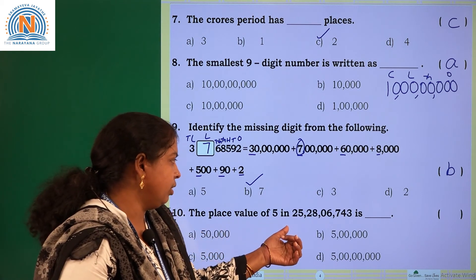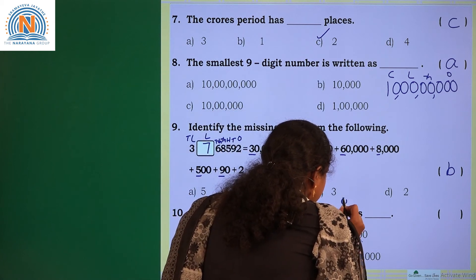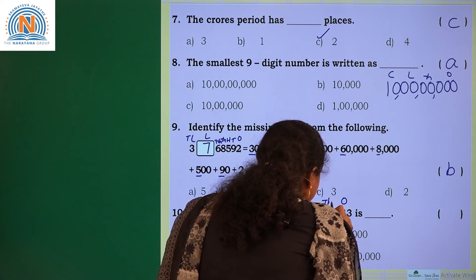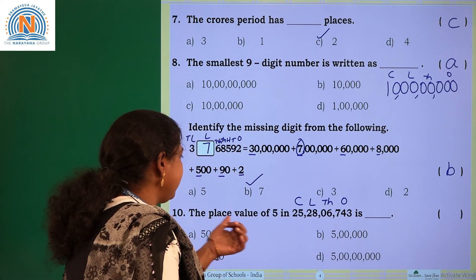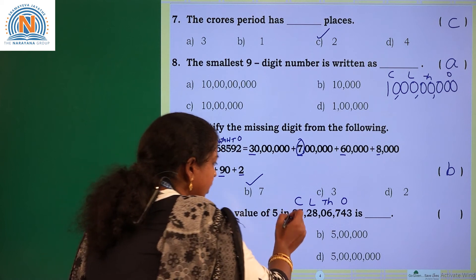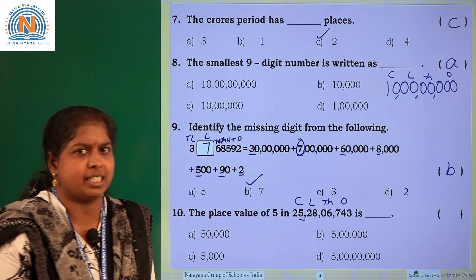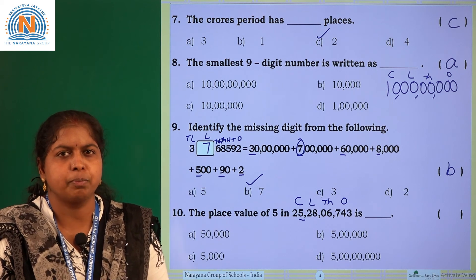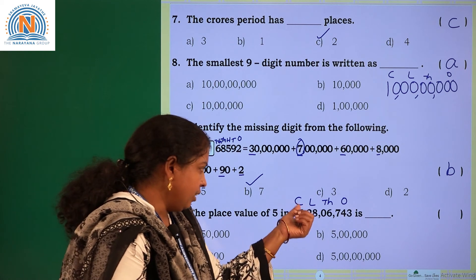The place value of 5 in — how will you read this number, children? Using periods: ones period, thousands period, lakhs period, crores period. In which period is this 5? In the crores period. The crores period has two places: crores place and 10 crores place. 5 is in the crores place.